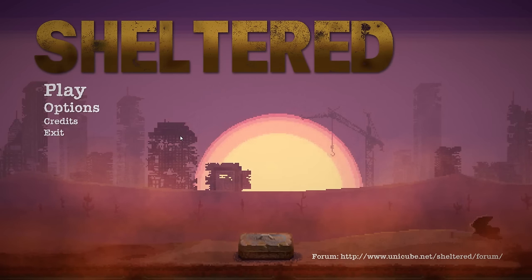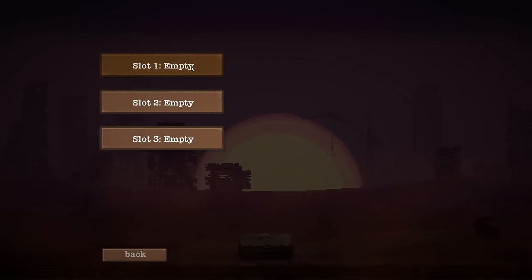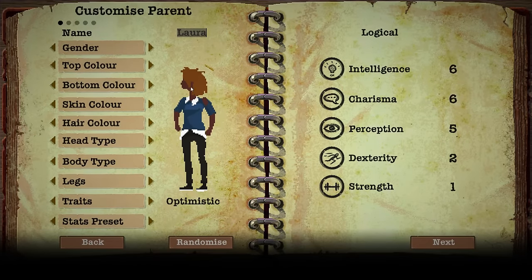You can also go scavenging and whatnot, but you'll see how the game unfolds. We're gonna start a new game, select one of our three slots, and create a family consisting of two parents and two kids. We're going to go with randomized characters — we're going with Laura. Laura is optimistic, intelligent, and logical.